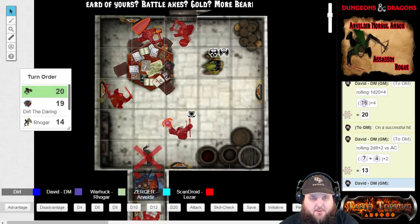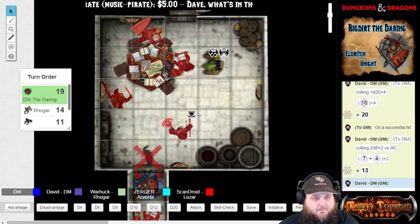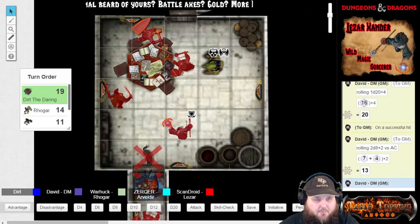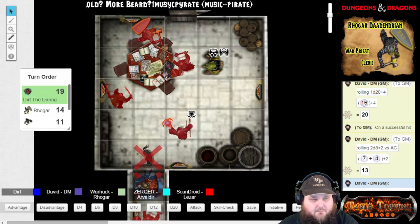That's it for him. He's going to slide in five more feet — looks like he's trying to get some kind of position. And in fact, he's going to move five more feet around the table. No, he's going to stay there. The table messed up my vision on the grid. Alright, Dirt, you're up now.